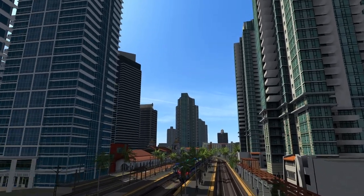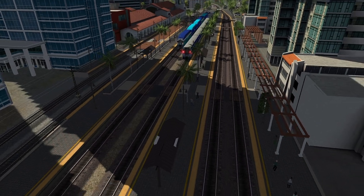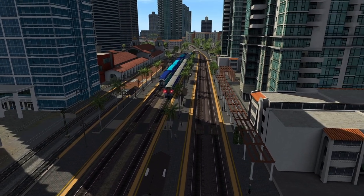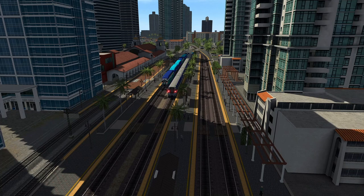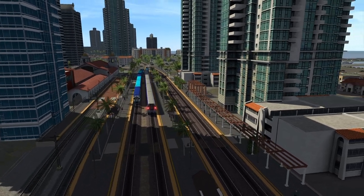Santa Fe Depot — the station, the building, everything looked pretty darn good in its vanilla state by default. But again, the tracks are always kind of what killed it, along with some of the immediate ground-side textures. And with these new tracks, it just looks a whole hell of a lot better.